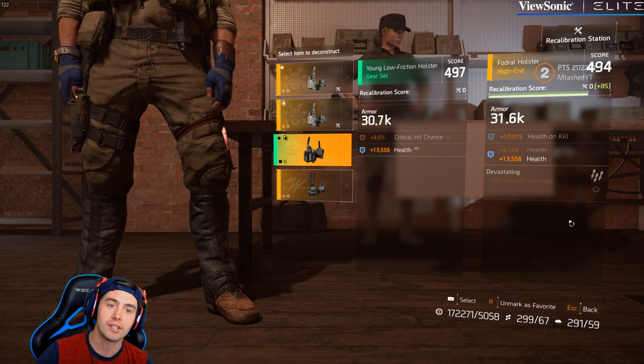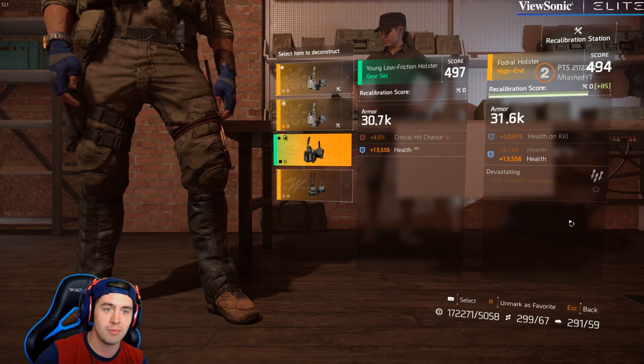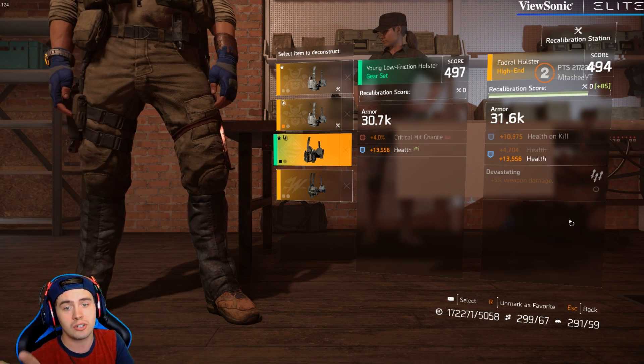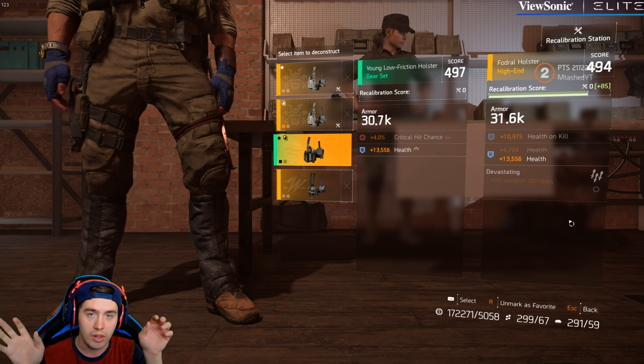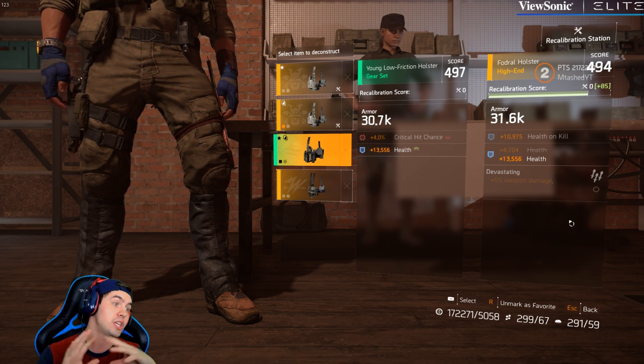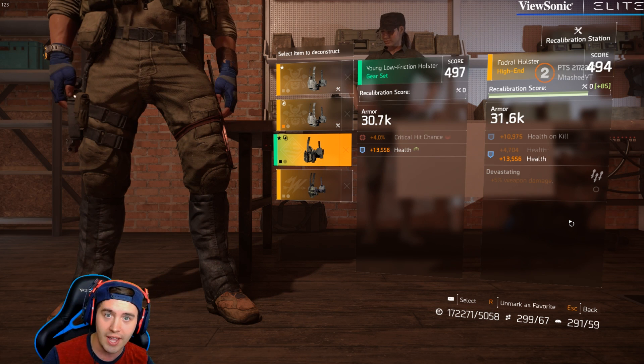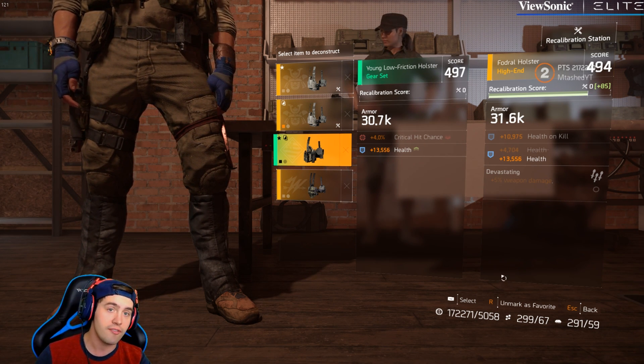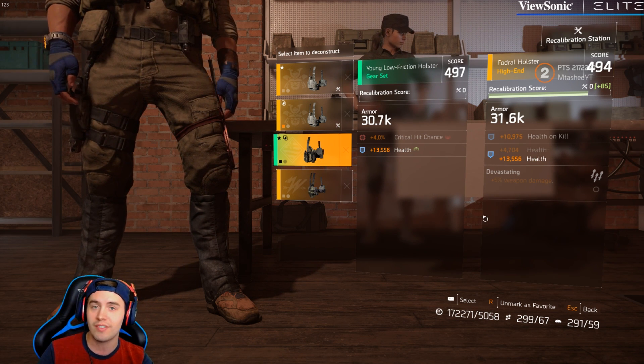Recalibration has been reworked, and we're going to start having some awesome stats going into this new update. What I recommend you do is start looking for items that have the god roll — the huge armor, the huge health, the huge crit chance — and start saving a couple of them, because these stats are finally going to be able to move over and bring some actual value.